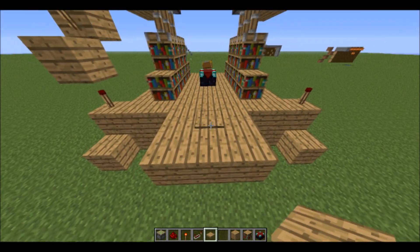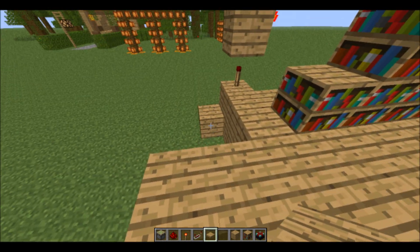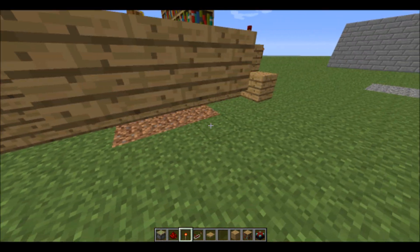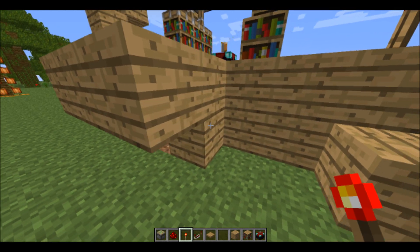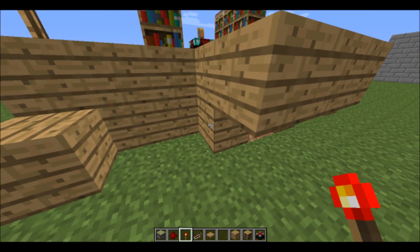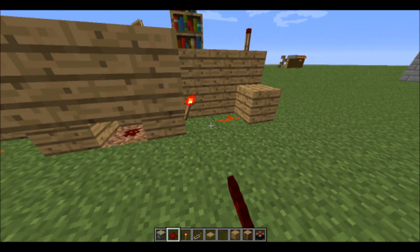Go ahead and slap down your pressure plate right next to these blocks — redstone, block, block, redstone, redstone torch, and then just redstone.